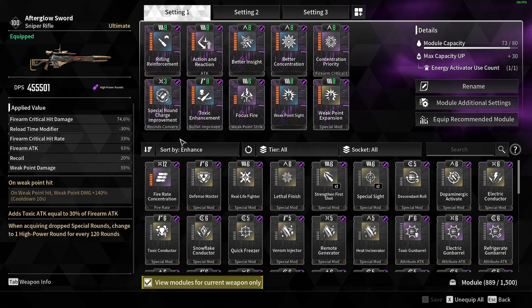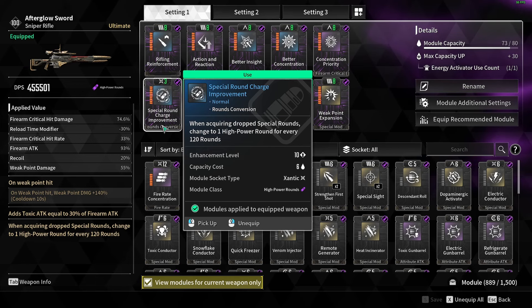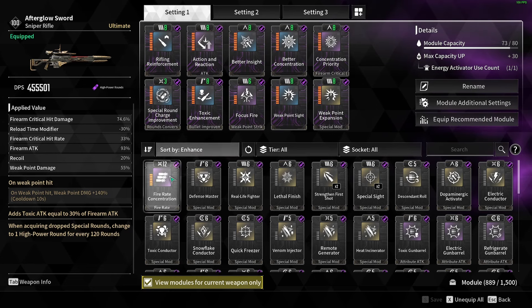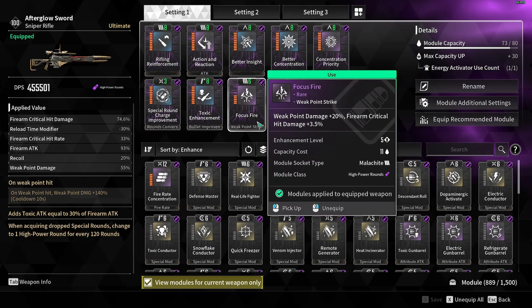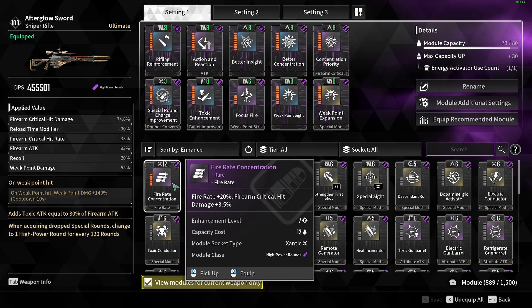And for the last two mods I have going here, we got the X slot right here. So you can switch this out with either what I have now, which is the Special Round Conversion, or whatever round conversion you want — I'm just not using Special Rounds at the moment. But you can also switch this out with Fire Rate. The only reason I have the conversion there is because I didn't have the M slot here catalyzed yet, so this one kind of just fit there. But again, you can swap it out — it gives you more Fire Rate, which is good.